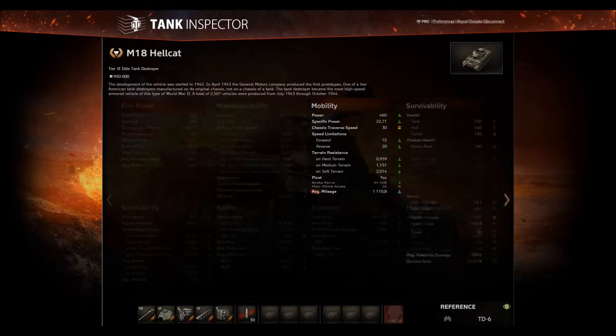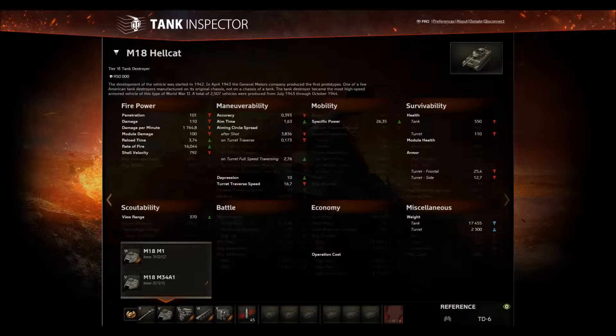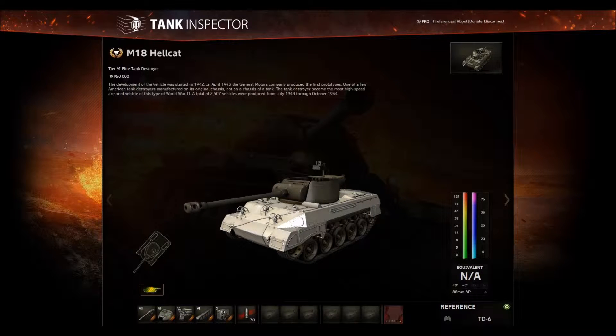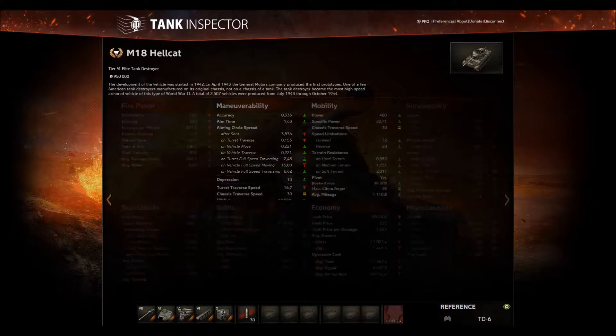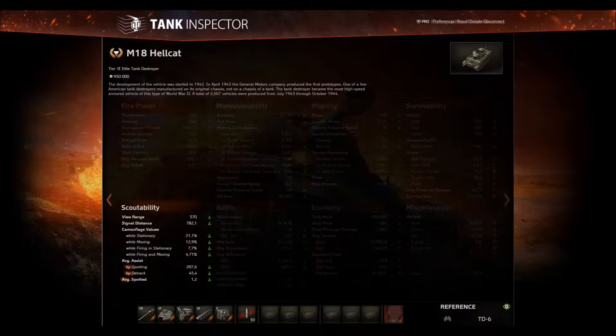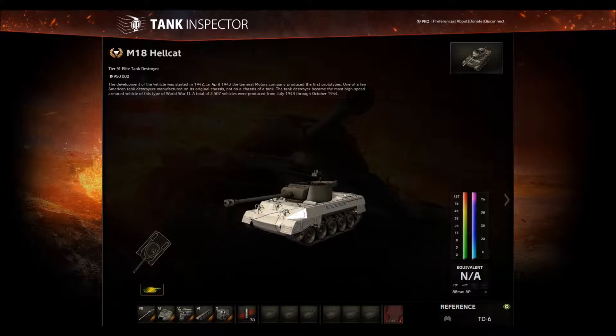With the stock turret you can't use the 90mm, so I don't know why you'd want it. The tank costs 950,000 credits — it's pretty cheap. Let's get into the replays.